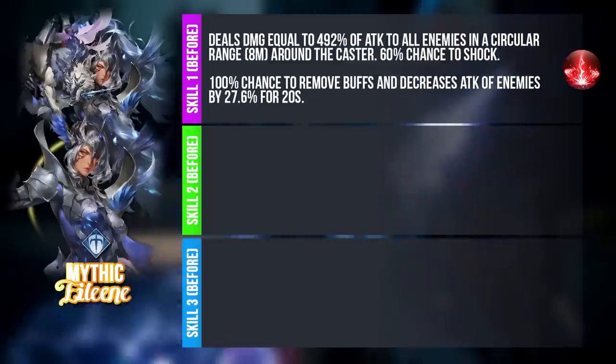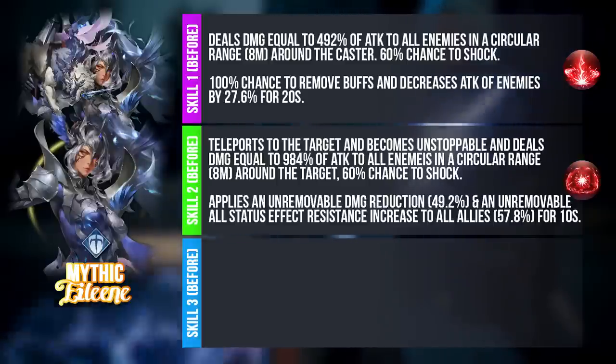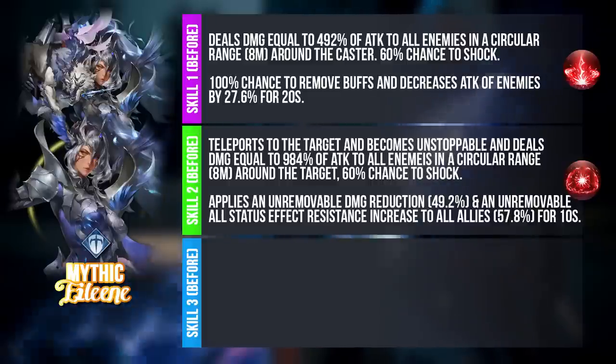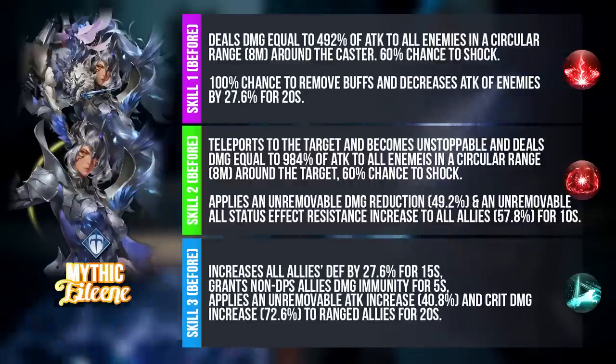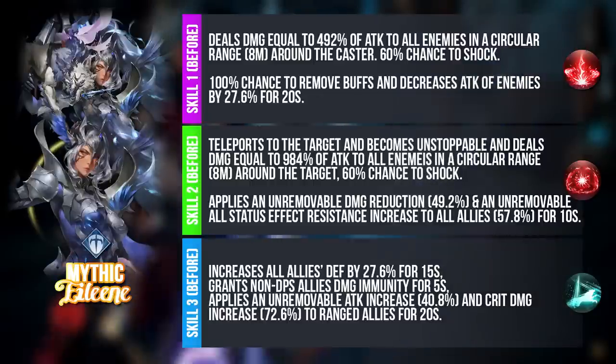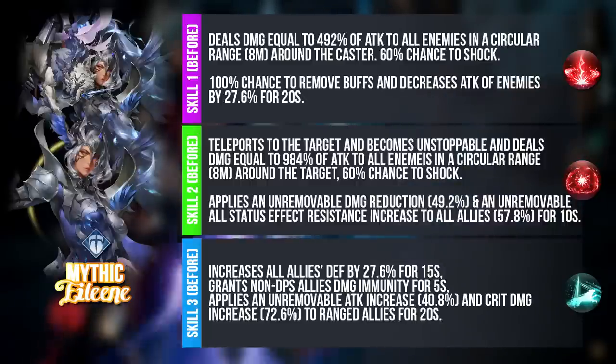Removing buffs and decreasing attack is really useful not just in PVP but also in PVE. For Skill 2, she teleports the target because unstoppable, deals AOE damage, and has a 60% chance to shock as well. She also provides an unremovable damage reduction and unremovable status effect resistance increase to all allies — a very universally good skill that makes your entire team more bulky and resistant to all debuffs. For Skill 3, it is a buff skill. She will increase all allies' defense and also grants non-DPS allies damage immunity for 5 seconds. She will also provide an unremovable attack increase and crit damage increase to ranged allies specifically for 20 seconds.